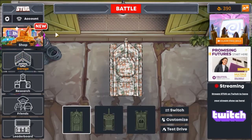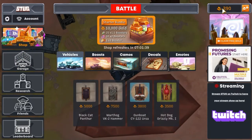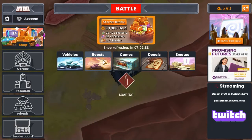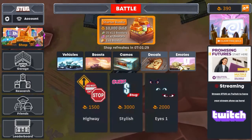Here's just a bit of a walkthrough of some of the things that there are. You do have a shop where you can basically go ahead and claim free gold via watching ads or whatever. You can get vehicles with the gold, boosts, camos, decals, emotes.